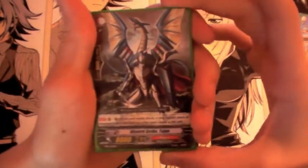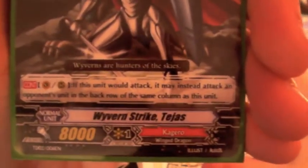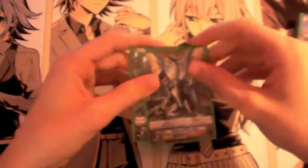Lastly for grade 2s, we have Wyvern Strike Tejas. Tejas can attack units in the back row instead of the front row in the same column. This is really valuable, and it's also one of the reasons I run Stand Triggers — so you can stand him and get rid of another back row unit. This is a really good, very valuable card in Kagero decks.